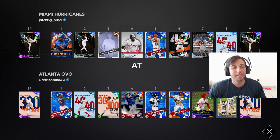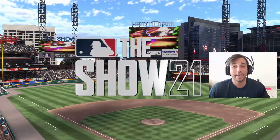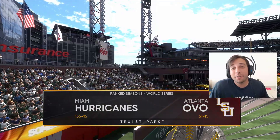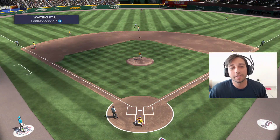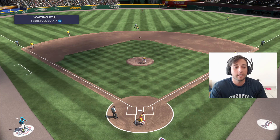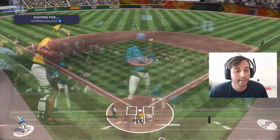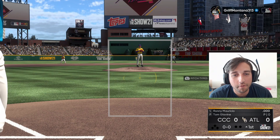Our opponent for this game is Griff Montana 313. He's got Tom Glavine on the bump, so we get to face a lefty — Ronnie Mauricio's weaker side. But he still has good contact and good power so he should get a job done. I cannot wait to parallel this man — once he gets into the 90s with contact versus lefties he's going to be really good.